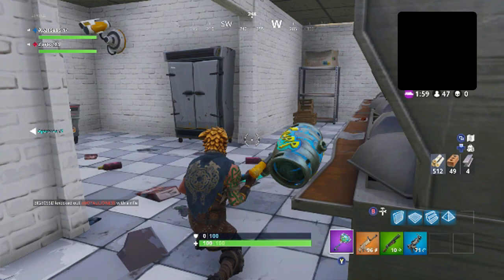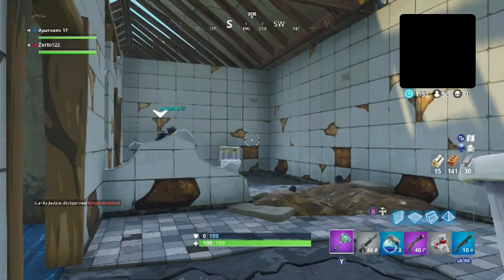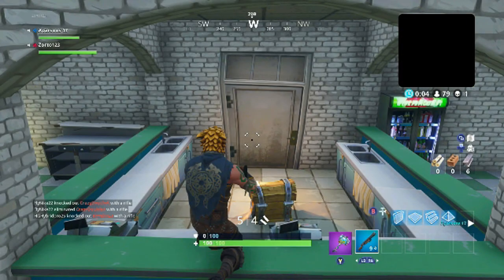I really wanted to incorporate this location somehow but felt everything in this area was very distinguishable. This is actually the prison — it's inside the kitchen and the little cafeteria area there. This is inside the broken down motel that's in between Junk Junction and Anarchy Acres — it's a double bathroom hooked together, I think it's the only one within Fortnite. If I'm wrong please correct me down below. This one here I felt was pretty easy — it's in the restaurant in Tomato Town.